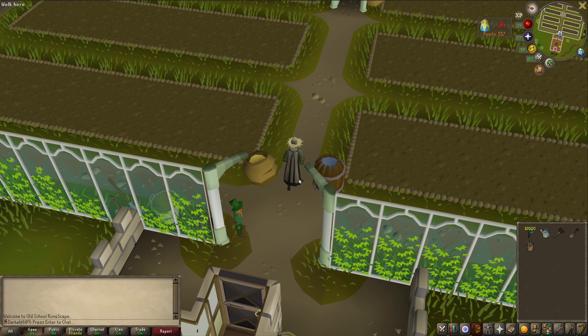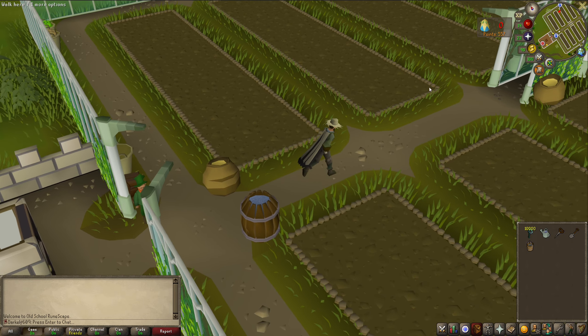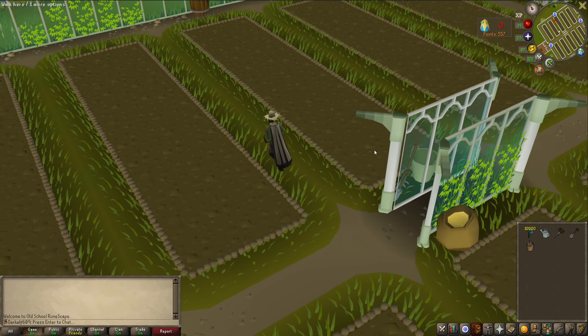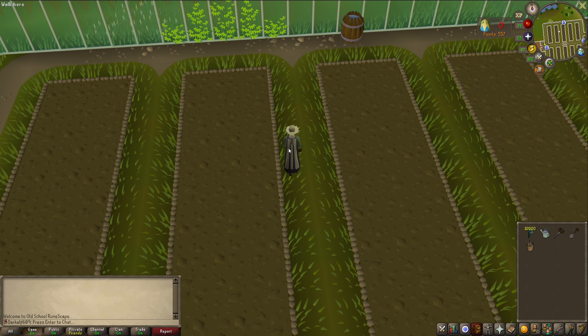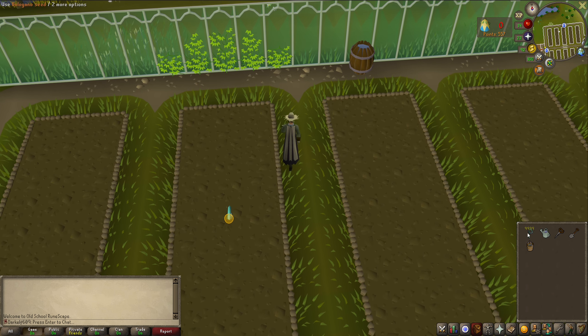There are different strategies you can use here. I'm going to start with the fertilizer strategy, which I generally don't use. This is a good strategy if you don't have full Graceful, your agility is low, and you don't want to be running around too much. The Gricoller's Can holds a ton of water so I don't have to carry separate water sources.